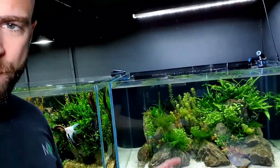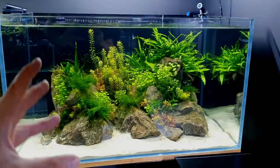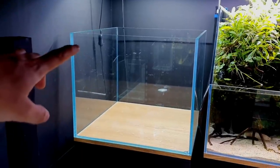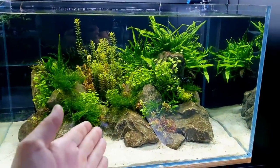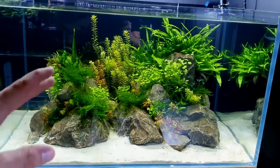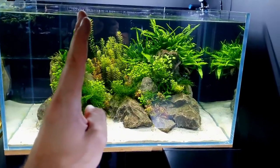Hear me out — this is what I think we should do and I think it'll work well. I think this scape looks great but it can literally be lifted up and plonked into the cube. One of the comments from the previous video gave me that idea, so thank you very much. Given the size of this scape, I'm thinking if I sort of cut off this section and elongate the base a little bit, that's going to look really good because that other tank is pretty much there.